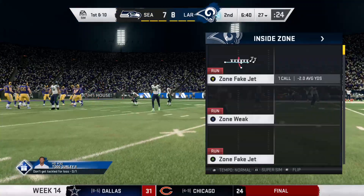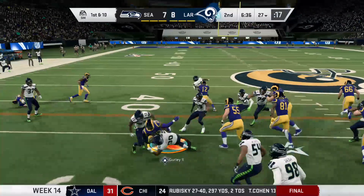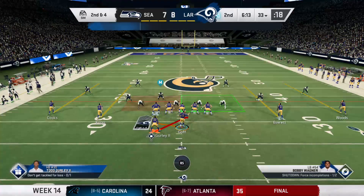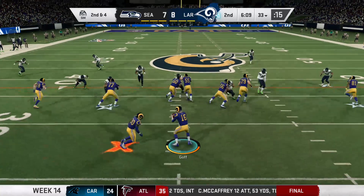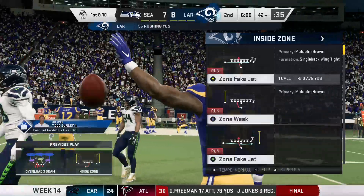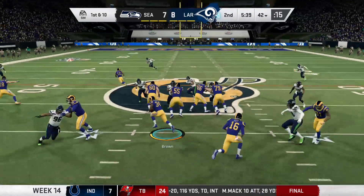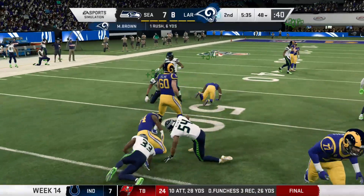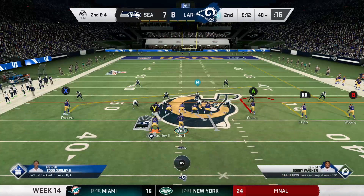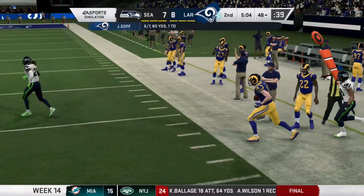Seattle now ready to march out on the field. On the first drive, three and out. We blitzed and he wasn't even touched until he's 15 yards down the field — remind me not to do that again. They keep it with Penny on first down and he'll be taken down, but not before he gets into enemy territory. Another strong gain — they've moved it a combined 33 yards on those last two plays.